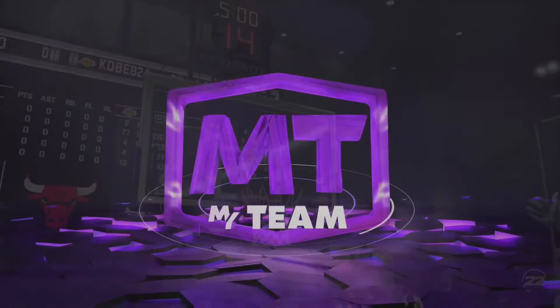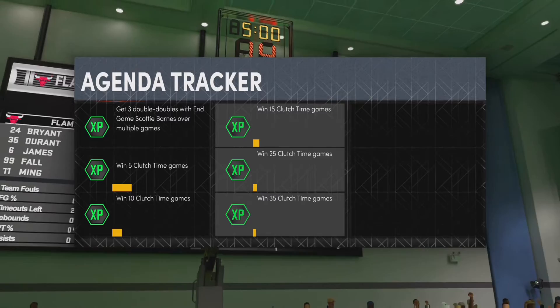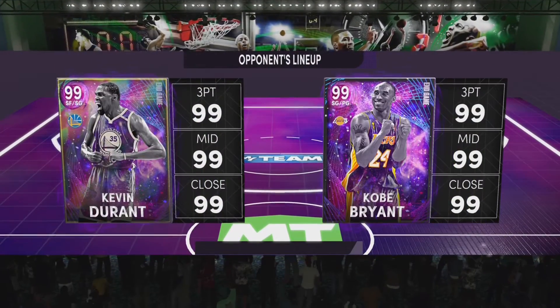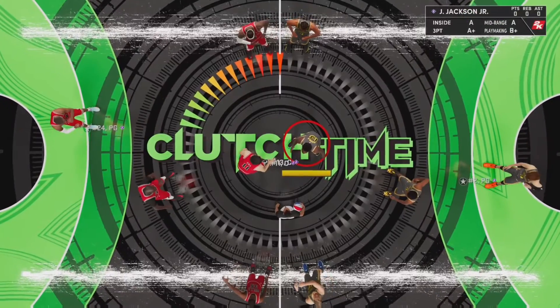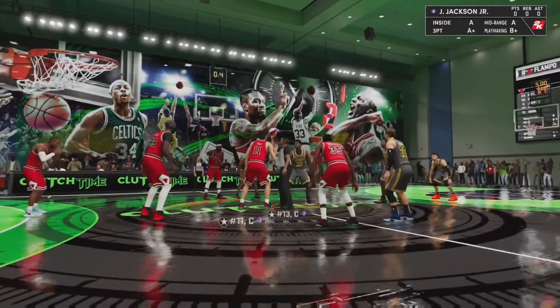I'm searching for a team to verse right here — hopefully it's not like a god squad with Endgame Yao and Endgame Taco, a full Endgame squad. I usually try to check there to see what their lineup looks like. Kevin Durant, Kobe Bryant Endgames — not the best. Yeah, ring Taco and LeBron. I said I didn't want this matchup. Ready to see me get smashed?